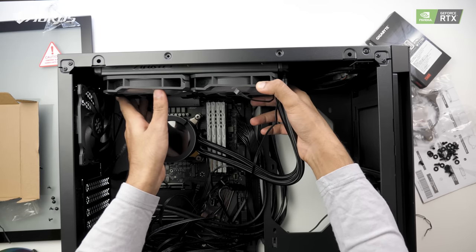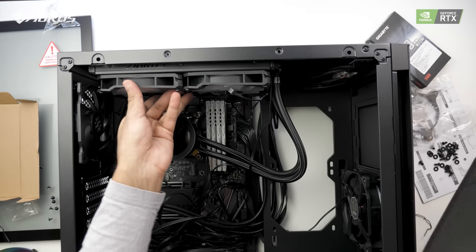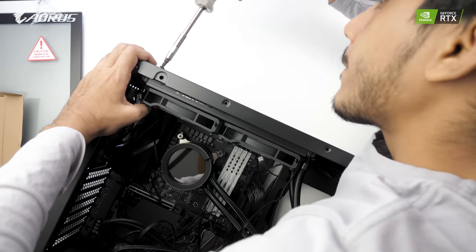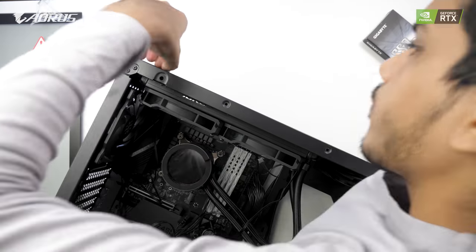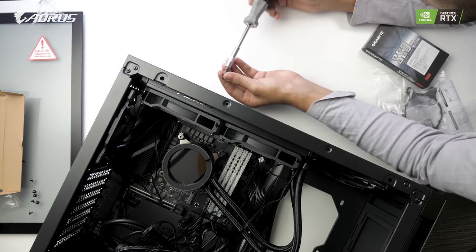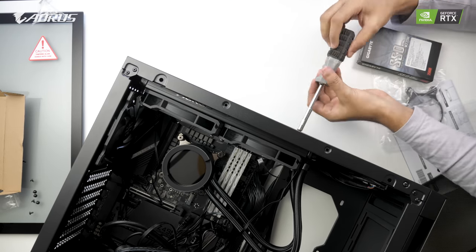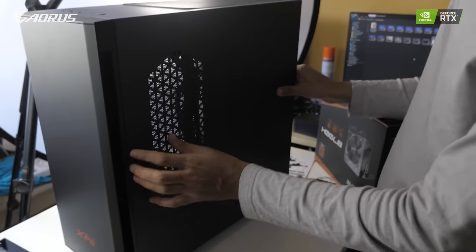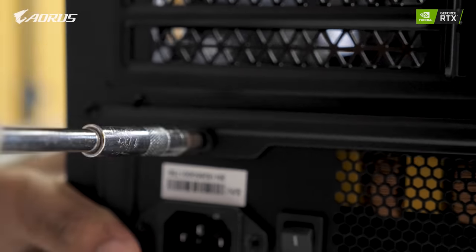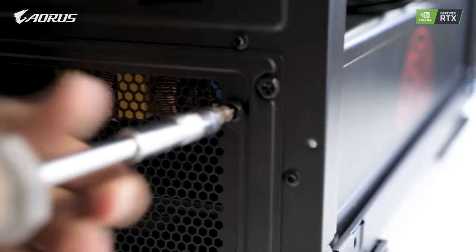The motherboard is already in the case, so just screw it in properly. After screwing it in, attach all the small wires and cables — it's easy but tiresome work; it takes time. That's why I fast-forwarded this entire part. I tried doing some cable management as well. It took me about half an hour to 45 minutes to do everything. Now it's time to attach the power supply — Gigabyte's B700H, a semi-modular PSU. Just use the cables you need.